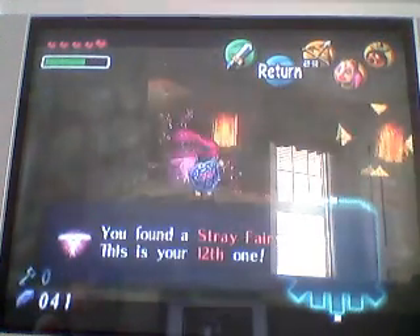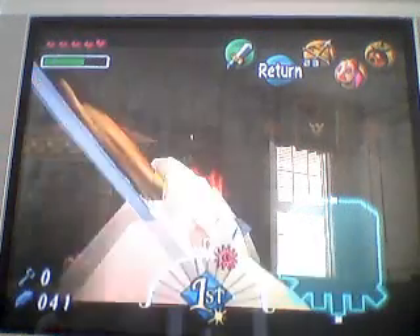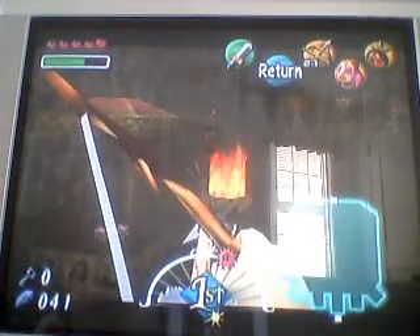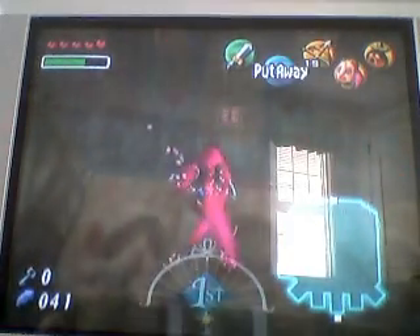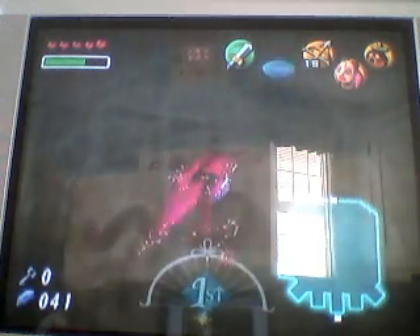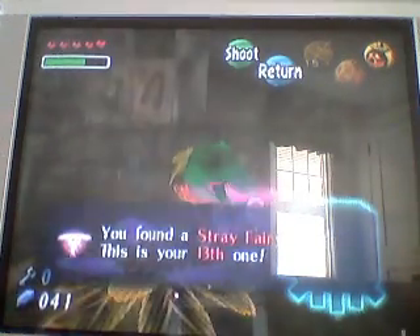Put on your stray fairy mask. Fireflies — I mean dragonflies — turn. Go ahead and slide down there and go on the left side, and there will be a bubble right here with a stray fairy inside. Pop it and get the stray fairy. There will be two more stray fairies in this room that you need to get.